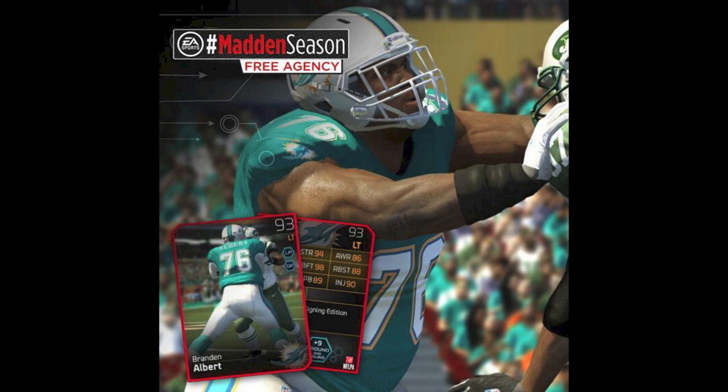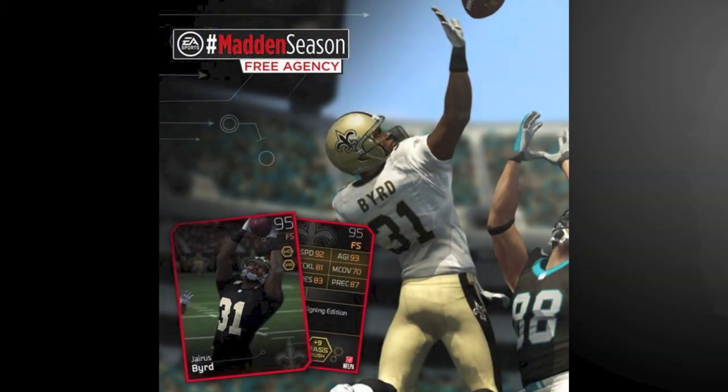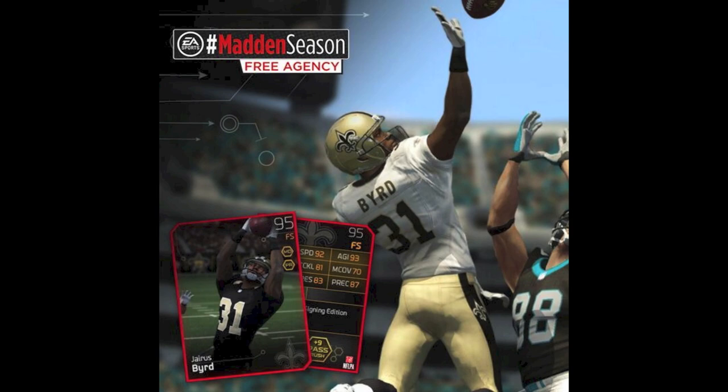Next is Jarius Bird, who was signed by the Saints. He's a 95 overall free safety. He's got 92 speed, 93 agility, 81 or 84 tackling, 70 man, 83 press, and 87 play recognition. He also gives a plus 8 boost to pass rush. A decent card — there are much better free safeties out there, but if you're a Saints fan, a Jarius Bird fan, or just want a new free safety to test out and mess around with, not a terrible option.